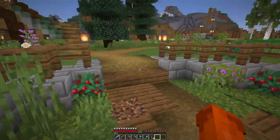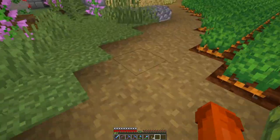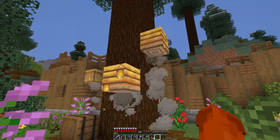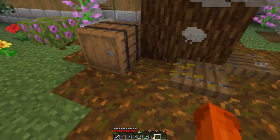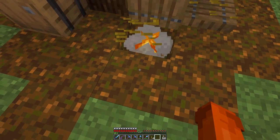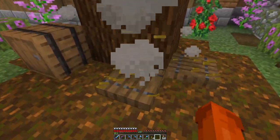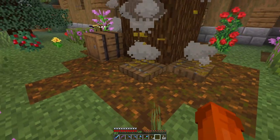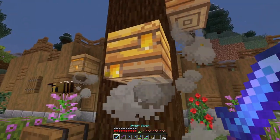I've been such a dum-dum in the last episode regarding the bees. Remember how I encased all of those two hives with spruce trapdoors all around them? It doesn't work that way. Basically the smoke from the campfire has to reach the beehive. It does that if there's one spruce trapdoor in the way, but as soon as there's two, it doesn't work and the bees get angry.